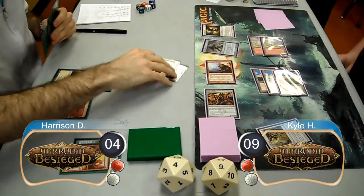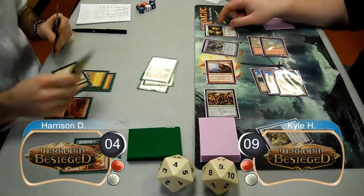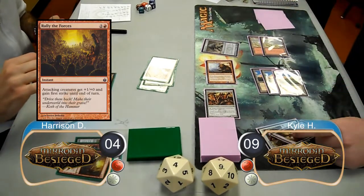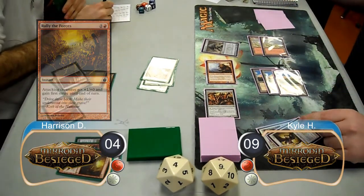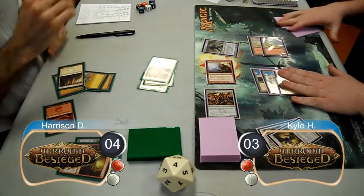Harrison attacked with his three Skyhunters again, so Kyle decided to block one of them with his Razor Hippogriff. Before combat, though, Harrison used a Rally of the Forces to pump his Skyhunters and kill the Hippogriff, keeping them alive. This did 6 damage to Kyle, dropping him down to 3 life.